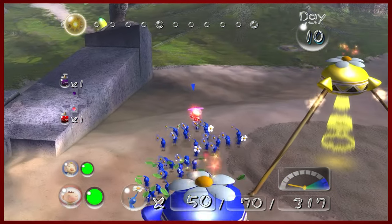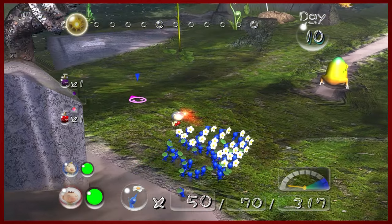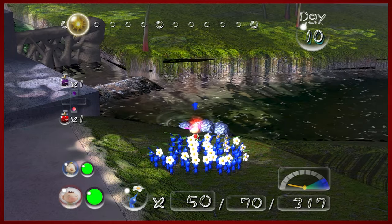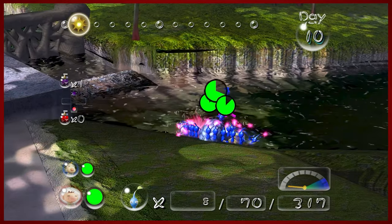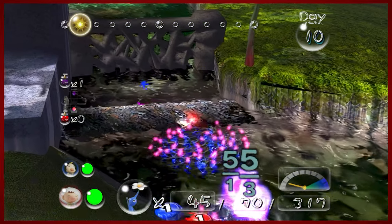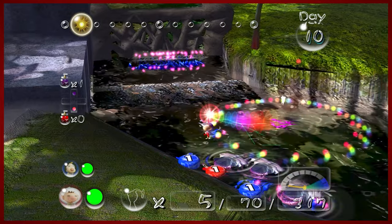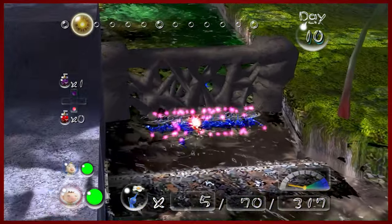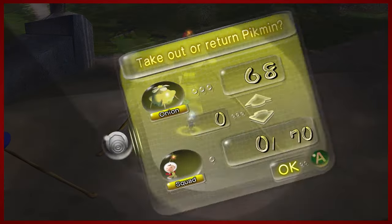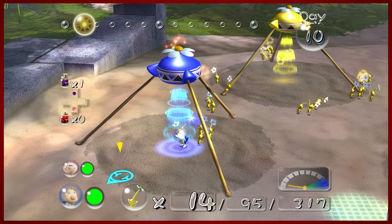We're gonna sacrifice some of our blues unfortunately — I haven't figured out a good way not to sacrifice them, so it is what it is. Get your blues ready here. There's these nasty things right here. I like to use spicy spray real quick and then have them go after this wall. You'll thank me for that later. We don't have time — we got wall knocking down to do.